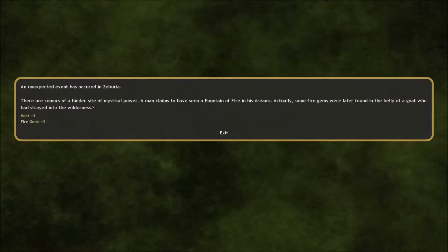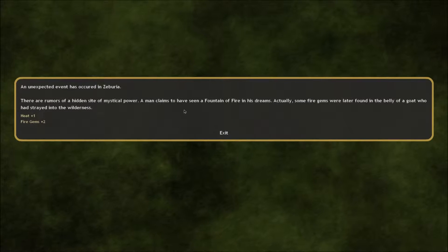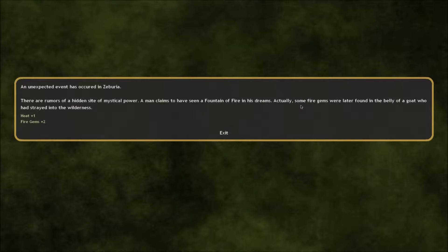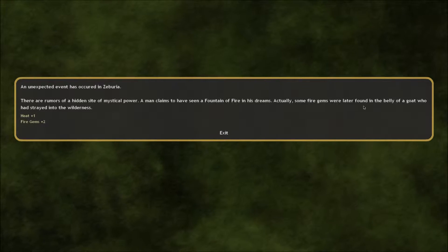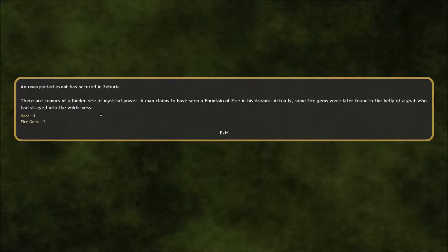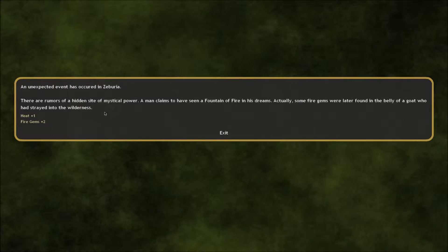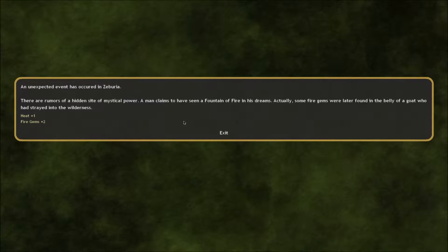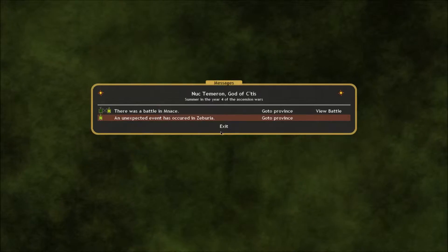Unexpected event: rumors of a hidden site of mystical power. A man claims to have seen a fountain of fire in his dreams. Some fire gems were later found in the belly of a goat who had strayed into the wilderness. So I bet if I took a hero with some fire magic skills to Zaburia and searched, we would be able to find a hidden magic site that would produce fire gems for us.